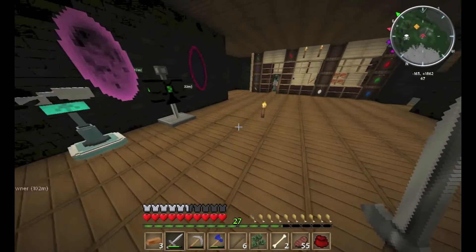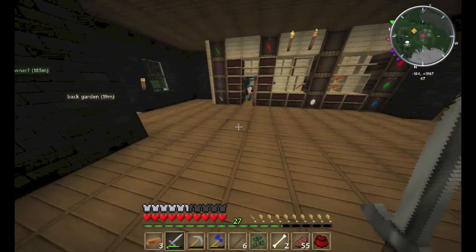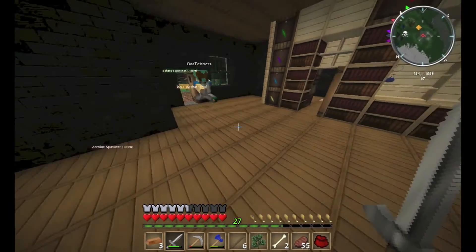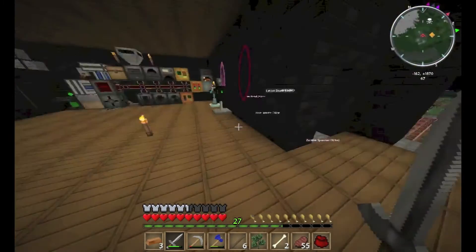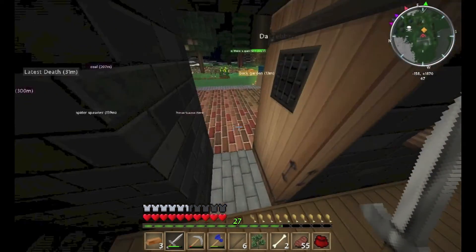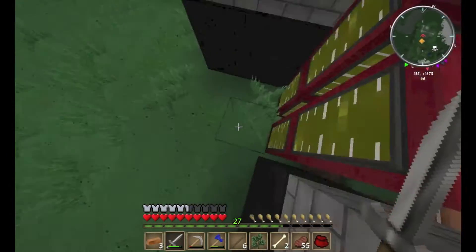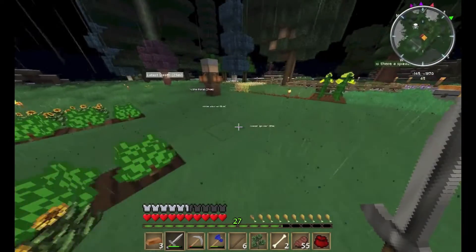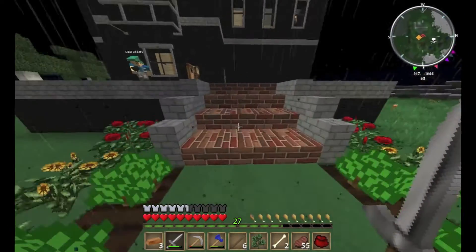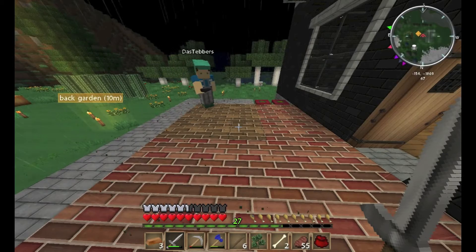I'll put some coal in for you — we do have a little bit in here, a stack and a half of coal coke. We've got another half stack in the coke oven, but it's full of creosote. We've already got four full tanks — do we need to make some more tanks and start pumping it out, or start using it?